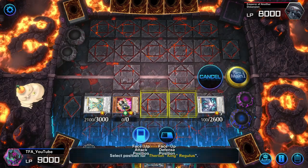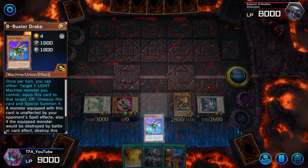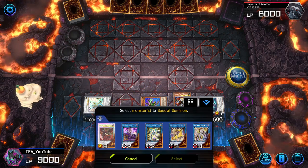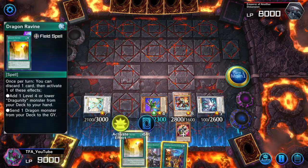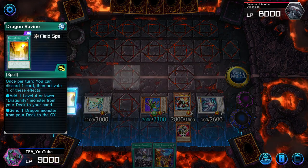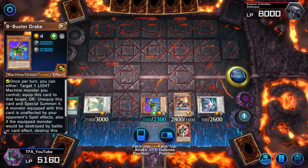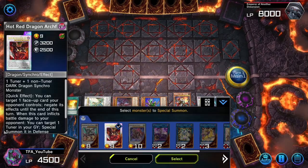We get B-Buster out, activate it, equip Torque Toon Gear to B-Buster. Now we can finally go into the Archfiend — Hot Red Dragon Archfiend with B-Buster and Samsara. But before we do that, we want to activate Dragon Ravine. We want to keep Droplet since it's extra, so we activate Dragon Ravine sending Disc Coliseum and sending Distrudo — this gives us an additional negate. We activate Distrudo using B-Buster, and now we can go into Hot Red Dragon Archfiend.